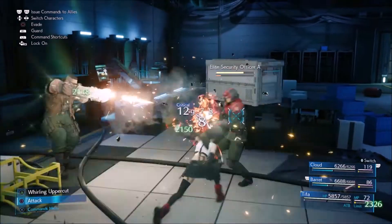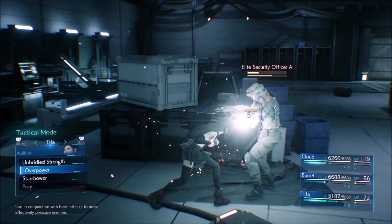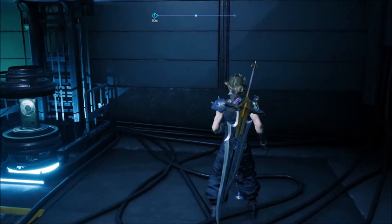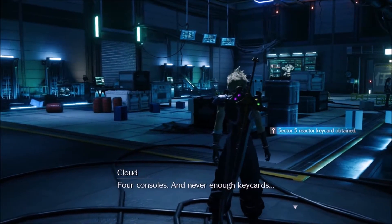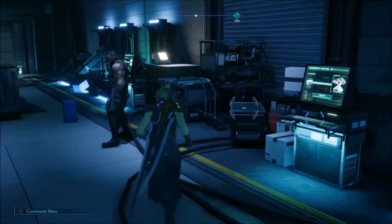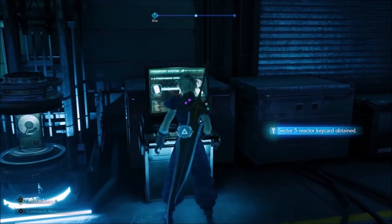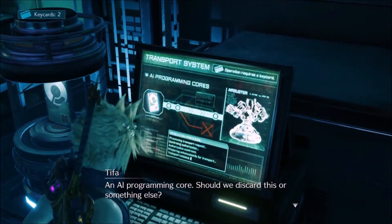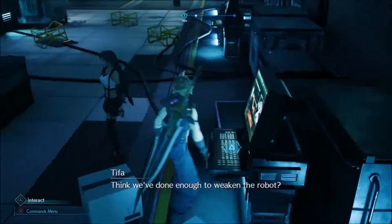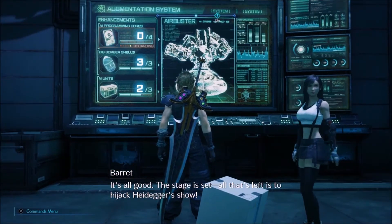If you are worried about that fight, I would kill the Grenaders first. This room has two key cards in it, so I am going to do two AI cores again. But if you want to do bombs or the other option, that is fine as well. You can look on the left side of the screen to see what you have debuffed.